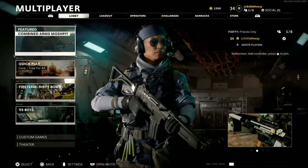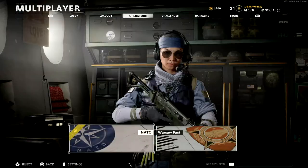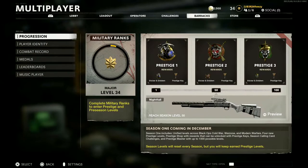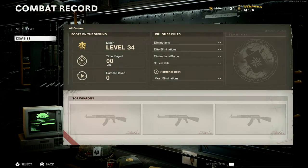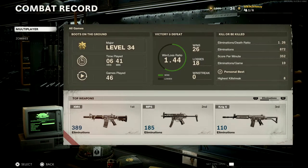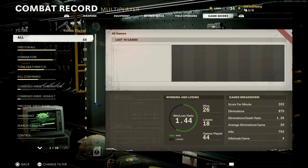We can actually go right into the multiplayer menus here, and if you scroll over to Barracks and select Combat Record, you see it breaks down by multiplayer and zombies. I have not touched zombies yet. If you click on multiplayer, up at the top, you see you've got a breakdown by weapon, equipment, you can go over here to game modes, and it will show you a full statistical breakdown of these game modes.